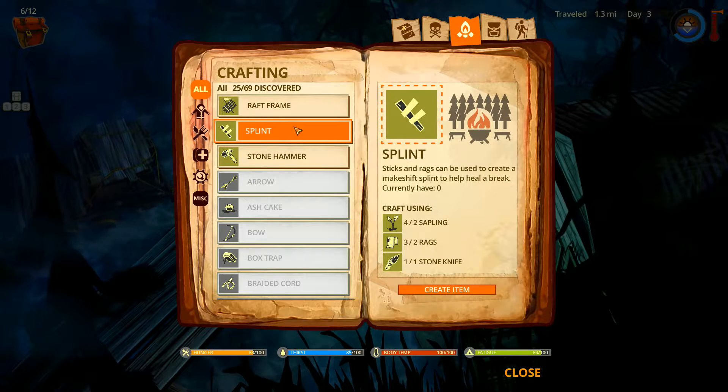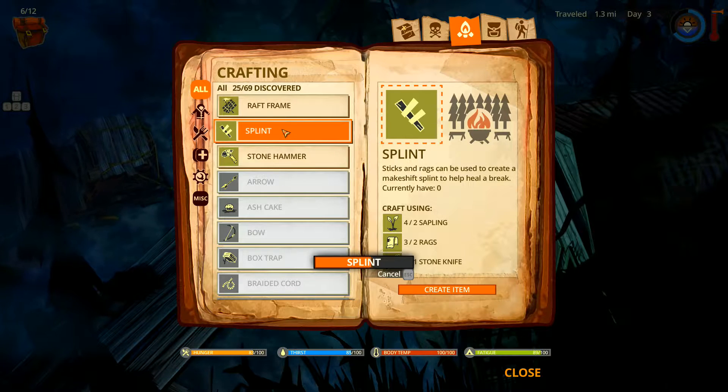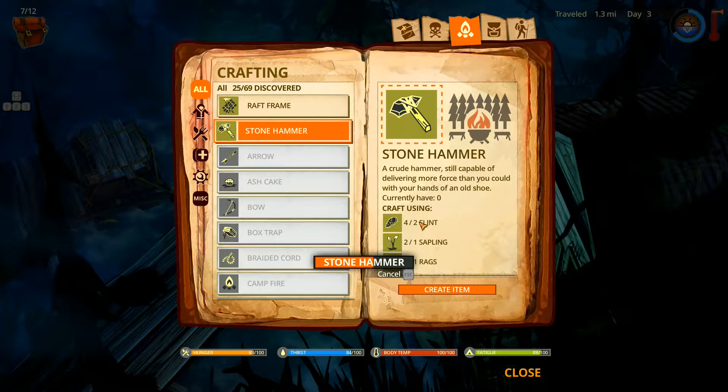I'm tempted to make a splint first - maybe I should make a splint first, might be smarter. Basically there's boars and wolves for enemies, and if a boar hits you, you break a leg and it's a bad thing. Let's go make this stone hammer.